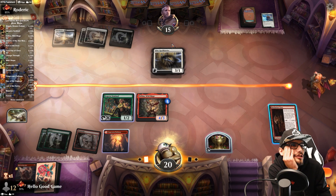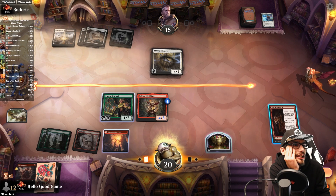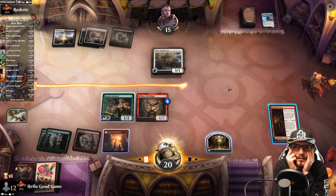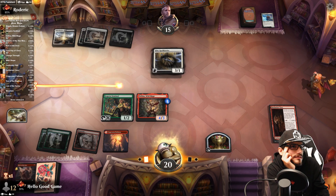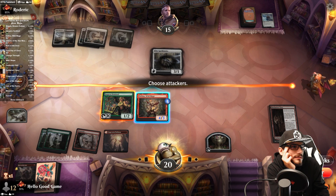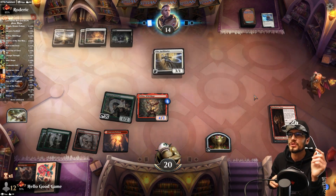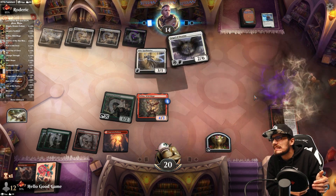I don't know if I want to trade with this thing — I really like my Wild Mage but they have more removal, they're just gonna exile it. I can attack into death. The Sentinel goes in — now there's no reach to defend it, which incentivizes them to swing in with the Spellbinder and opens up our attack lane.